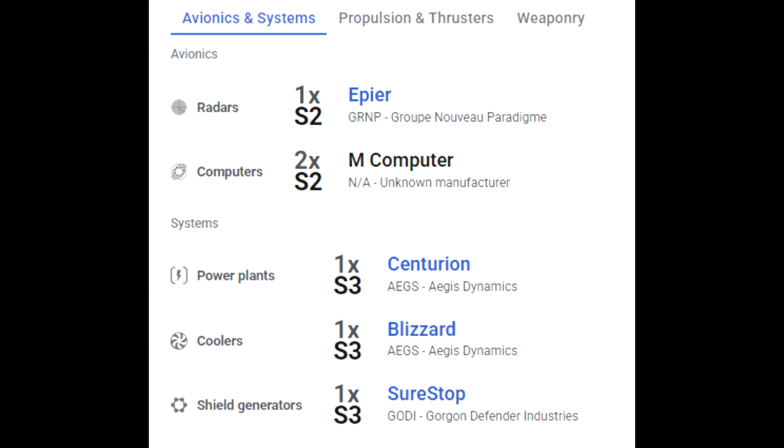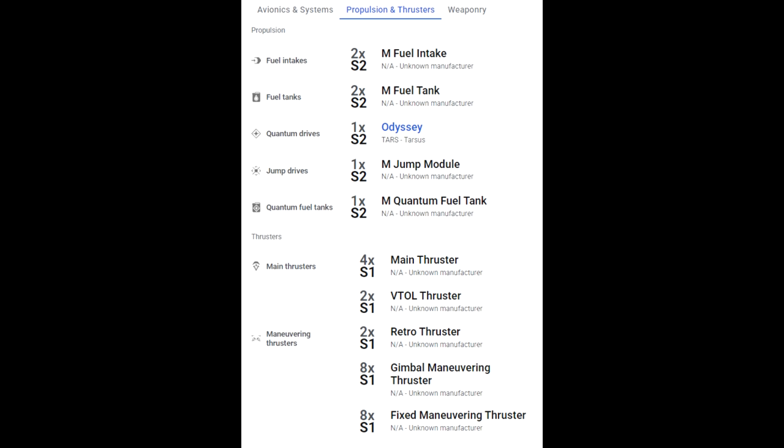It has one size two radar, two times size two computers, one times size three power plant, one times size three coolers, one times size three shield generators, two times size two fuel intakes, two times size two fuel tanks, one times size two quantum drive, one times size two jump drive, and one times size two quantum fuel tank.